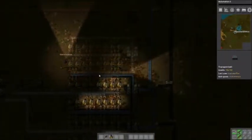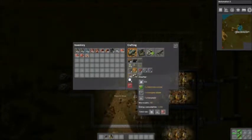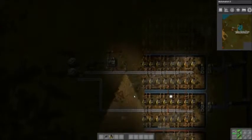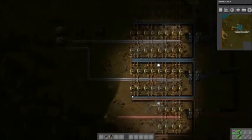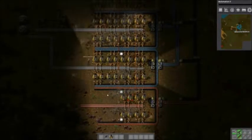So when do we get lights? Oh, we can make them right now. Under logistics there are lamps. Lamp, hello lamp. They just sit on the ground and obviously need to be in a powered area.